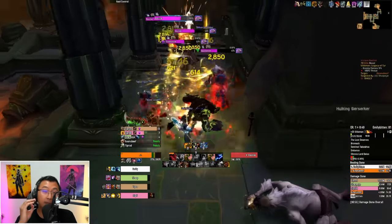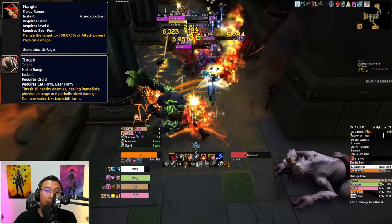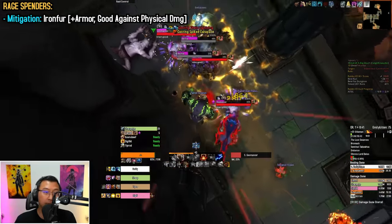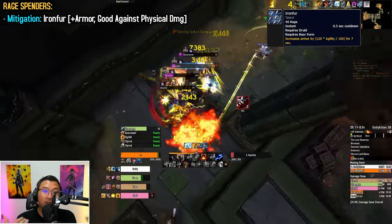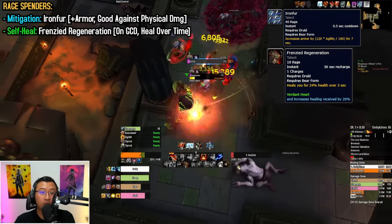So what's the core gameplay of a bear? It's about building and spending rage. Rage is built via abilities like Mangle and Thrash, and you spend it on three types of abilities. The first type is for mitigation — you spend it on Iron Fur, which is your main mitigation tool, increasing your armor against physical damage. The second type is healing — you can spend it on Frenzied Regeneration.